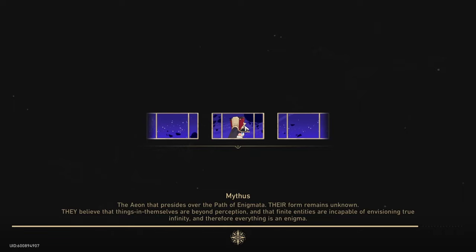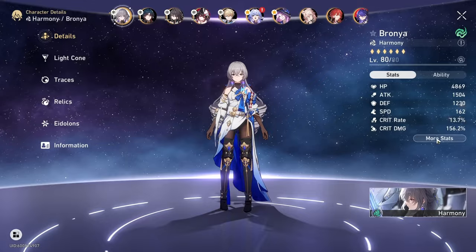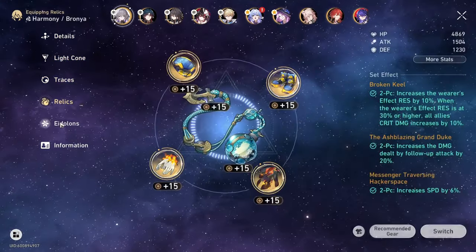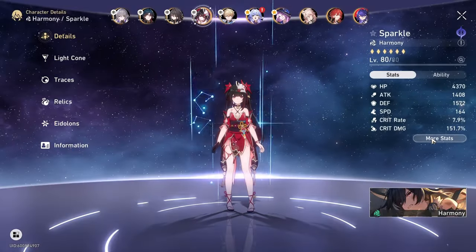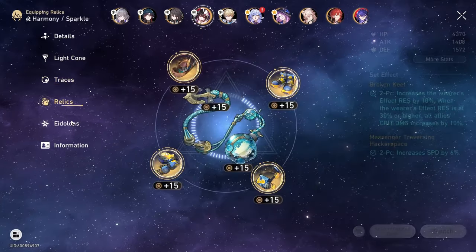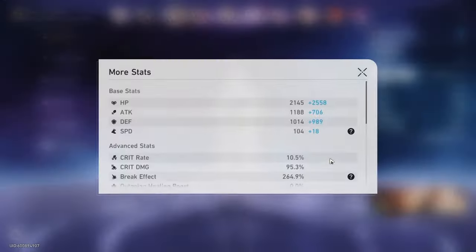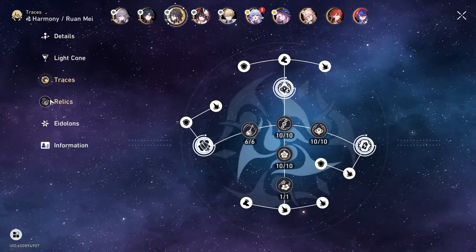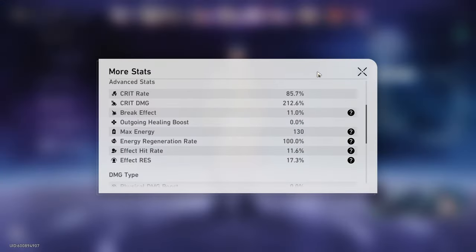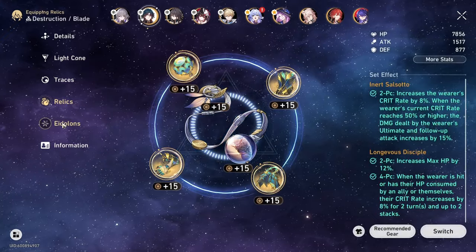The first team is probably my favorite comfort team - it's Unlimited Blade Works with Ruan Mei as the fourth slot. I like this team a lot because Ruan Mei has a speed buff that makes building your supports easier. She also makes the toughness runs much more consistent because you get to break enemies really easily and they stay broken for longer. On top of that, this team comp probably allows Blade to hit the highest damage numbers out of the four teams.